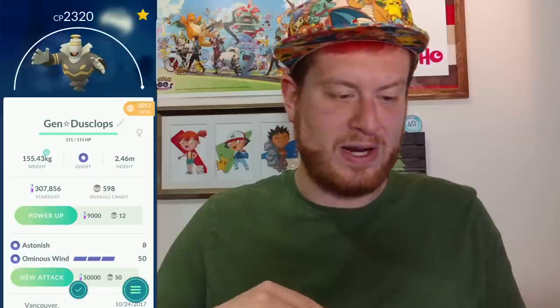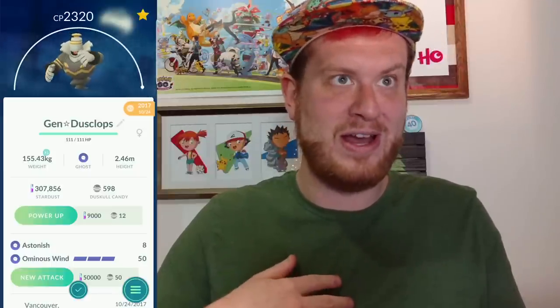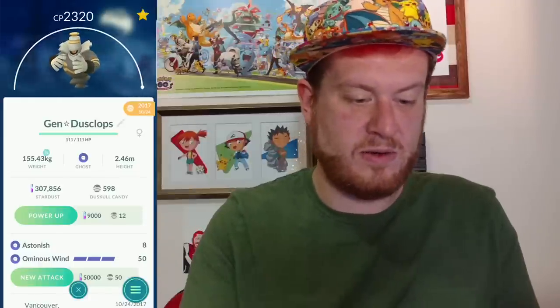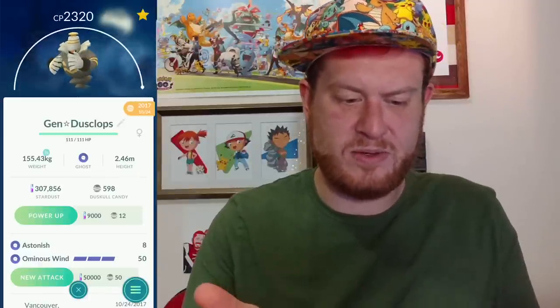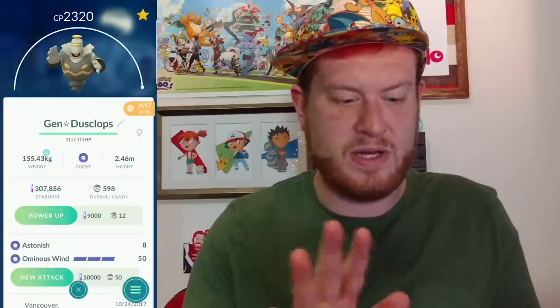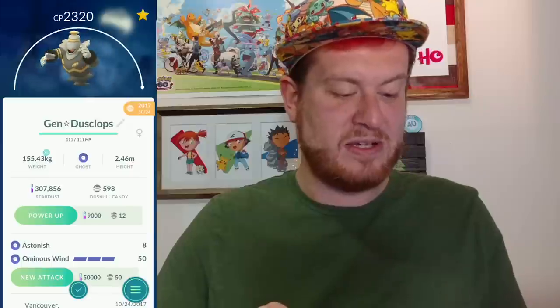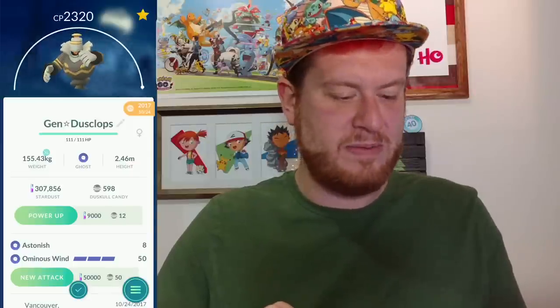We've got some spookiness going on here and another hundo percent coming too. I don't need a lucky egg for this even though we are in the double XP part of the Christmas event — we're already at level 40. It came out to 2320, only 68 CP away from max. It has Astonish and Ominous Wind, which isn't necessarily the best moveset but it's pretty good, so I'll keep that for now.